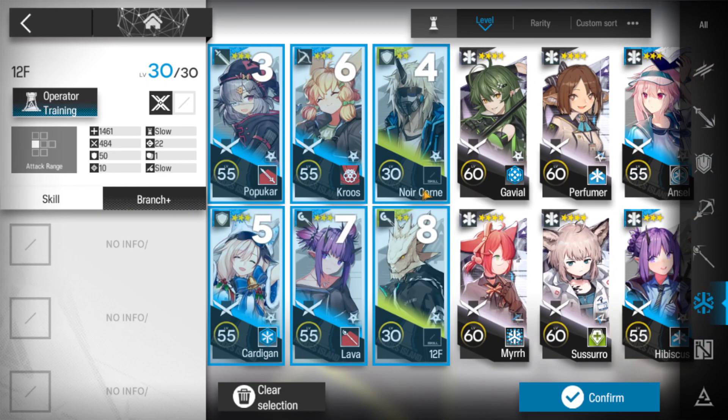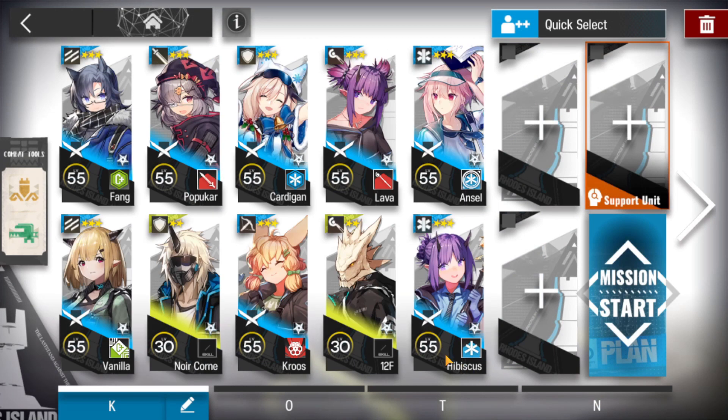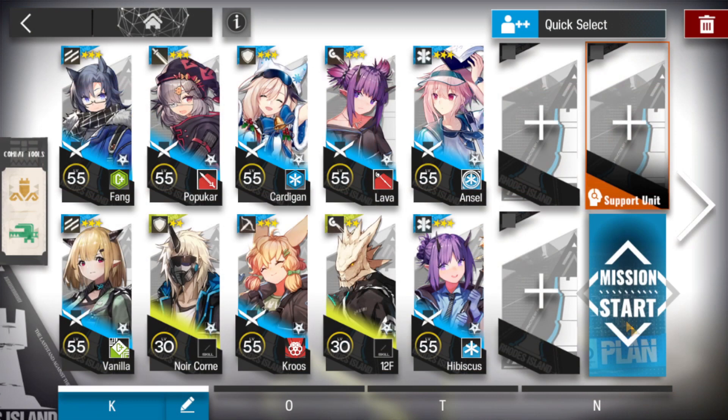And for the medic, you'll be having Ansel and Hibiscus. And also you'll be needing a shock drop or a wardrone mate. Alright, let's get this started.